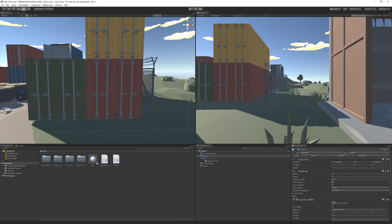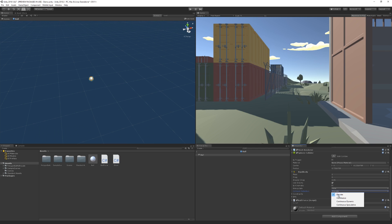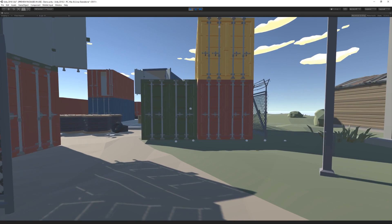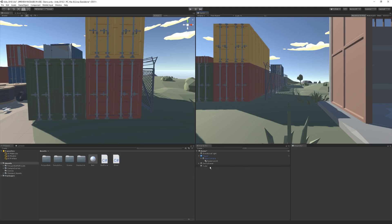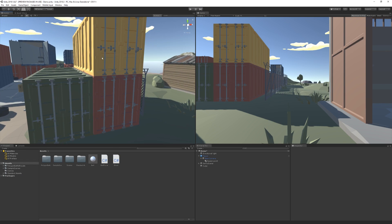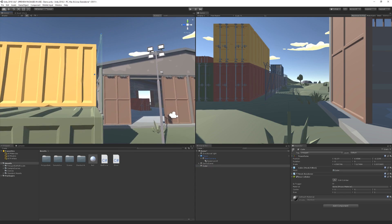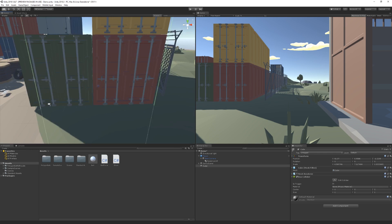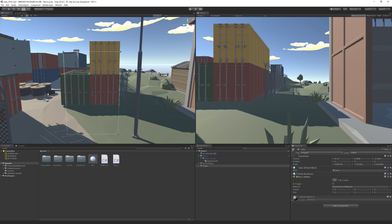To fix that, we can go to the ball and you can see that in the rigid body component we have a field called Collision Detection. Now from Discrete, which is the default option, you can set it to Continuous Speculative, which is the new option, and then go back to the scene and play the game one more time. Now if we start shooting, you can see that every single ball is being detected by the collider. The crates don't have any colliders by themselves, so I basically created a cube — and look at how thin this box collider is. It's literally nothing, it's super thin, and still because of the new collision detection system, it detects all of the balls, every single one of them with no issues.